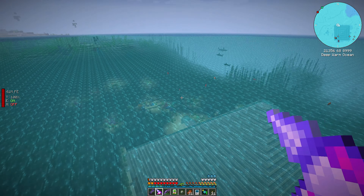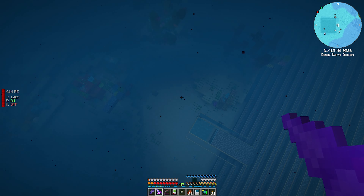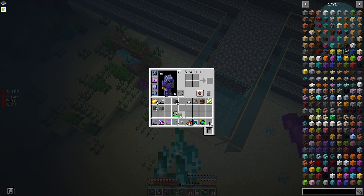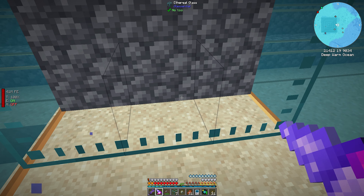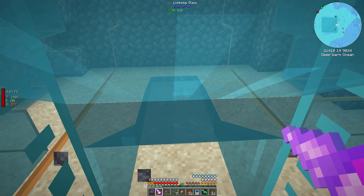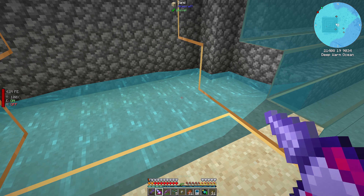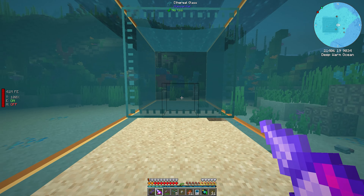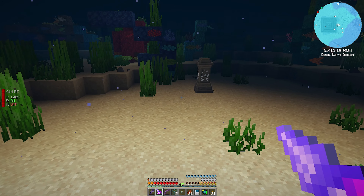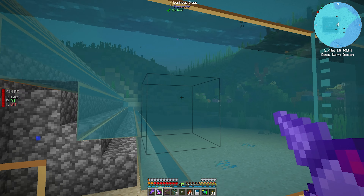The next steps are going to be for me to start clearing this out. Once I get in here — I didn't make enough — actually I do have another ethereal glass. What's going to happen is this ethereal glass should keep the water out. If I go in here and vein mine this and then put this back — yes, no water. So we do not have water in here — this is like an airlock. We have a little airlock where we go out swimming, then we come in and land.